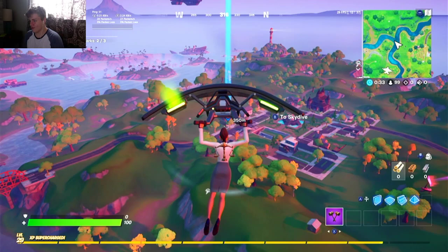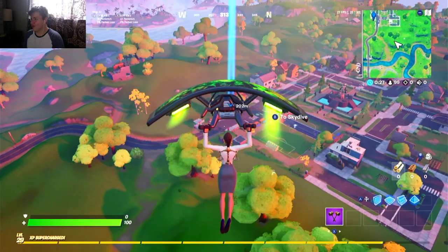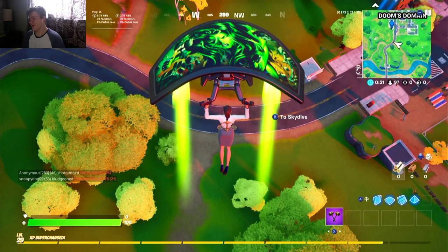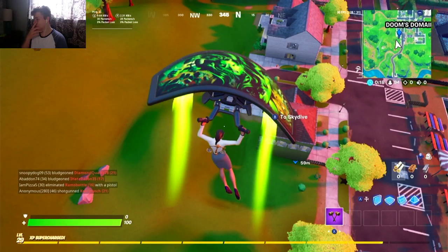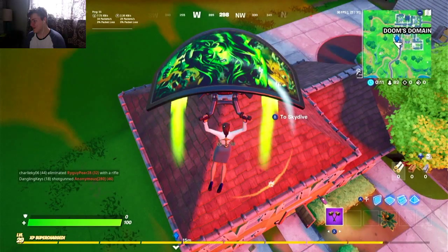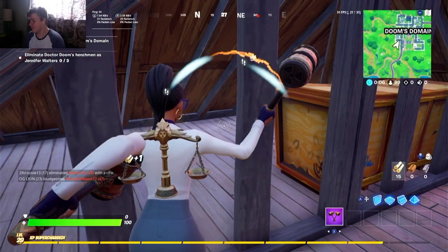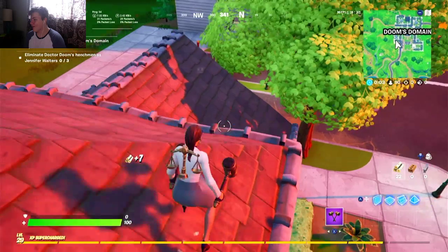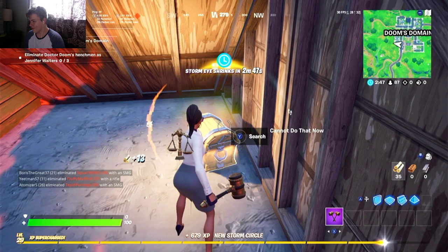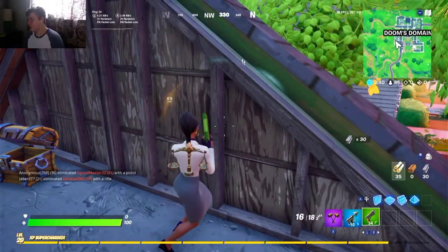My plan is to land at that house because you normally get a lot of chests from there, but ever since Epic nerfed the chest spawn — if you want Epic to bring back increased probability of chest spawns, hit the like button. We may land here and there are gonna be no chests at all. There is one here, there is one over here — a harpoon gun!